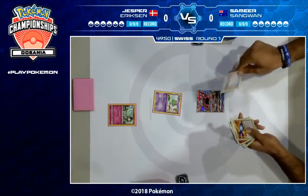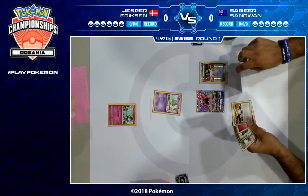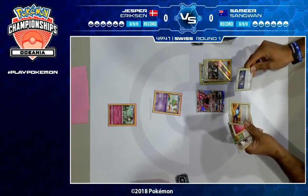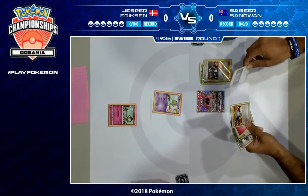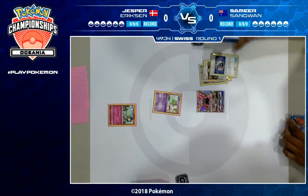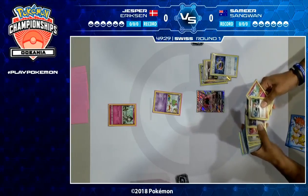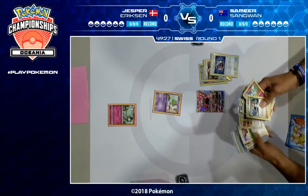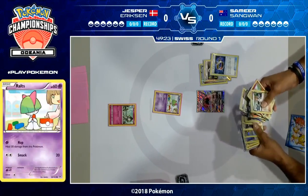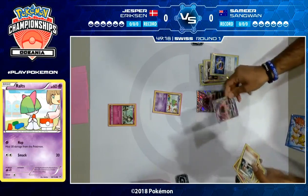It looks like Samir's got the first turn. Prizes were not terribly dangerous for either player — nothing that really stood out. Samir's playing an Ultra Ball turn one. The usual turn one play is Ultra Ball for a Tapu Lele, for a Wonder Tag, for a Bridget. He's already started with a Tapu Lele though, so we have a slightly dangerous position of having to use two of them right at the beginning.